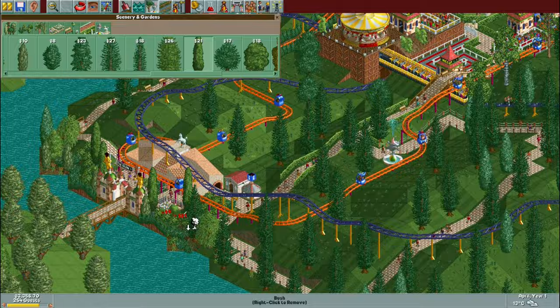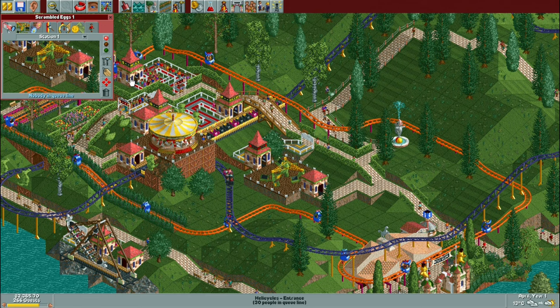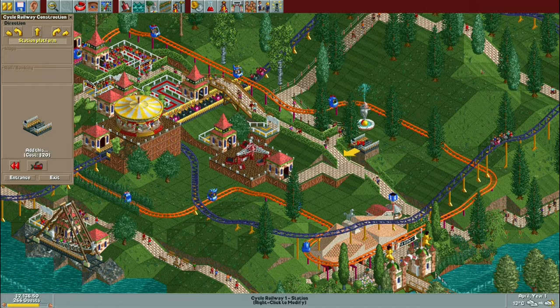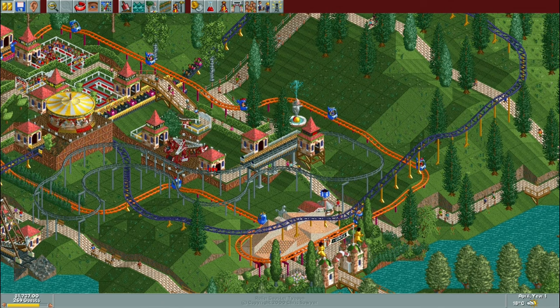Including for the coaster selection, which has — I think you start off with the side friction, Virginia Reel, the steel mini, and maybe the steeplechase. I don't quite remember, but yeah, generally the more of the less intense coaster types which is kind of handy. The objective is 1200 guests by the end of October year three, which isn't too bad especially with the bit of a head start you're given with a few pre-built rides and a couple hundred guests.